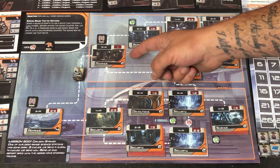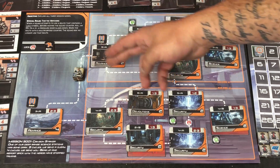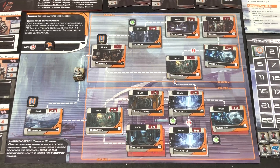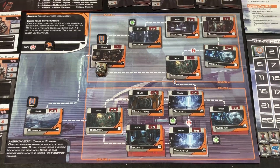When a squad moves into a node they have already resolved previously, you perform a random number generation. On a result of zero, a Class A event takes place regardless of any event counter on the node. On a result of one to five, the squad proceeds directly to the node with nothing extra happening. On a result of six or more, the squad found a shortcut and gets to move the turn record track back one space, recouping extra time during their mission.